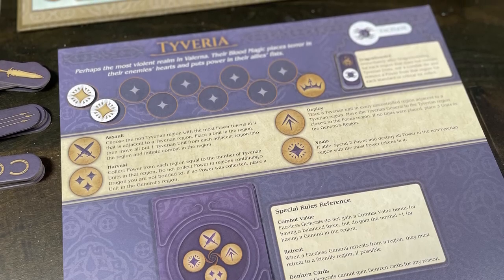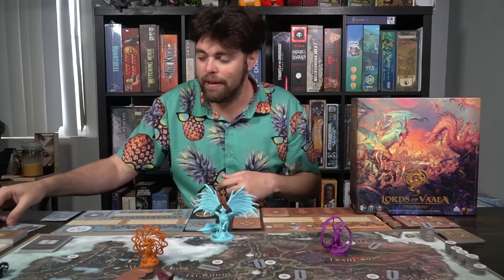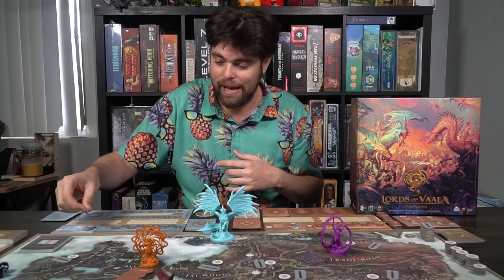It'll say on the top right 'faceless.' Each player is going to place a player board in front of them, and you're going to have it go dragon, warrior, dragon, warrior around the board. If it's faceless, put it on the faceless side. If not, place it normally. Then give each player all of their cards, tokens, and their miniature.